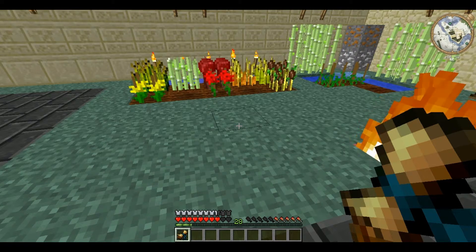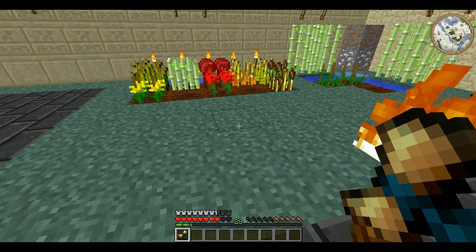Charms of Cleansing are classified as lost knowledge. That means you can find the theory, and thus the discovery, from almost any item in the game — it doesn't have to be an artifact.